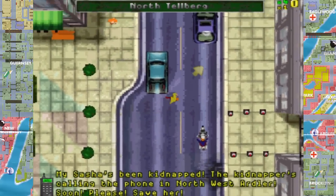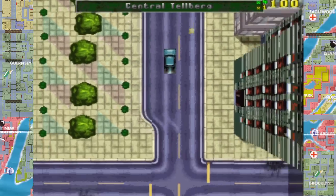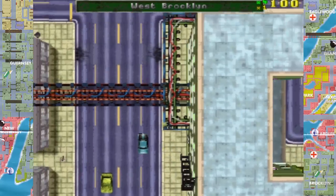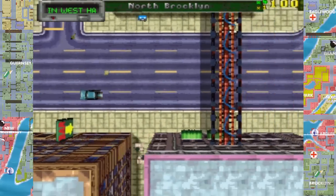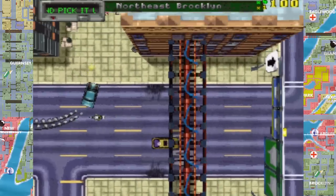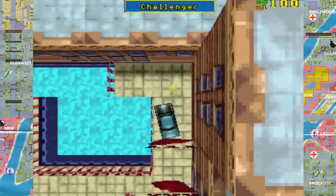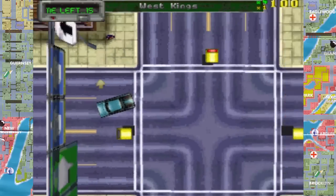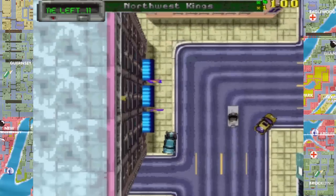I've got to steal a car and get this done. I'm on a mission already. It starts you off with some guy going 'My Sasha's been kidnapped.' I never ever successfully complete this one. Get to this phone — and then I get there and he goes 'get to this one.' I've already messed it up haven't I? She's dead. Oh well, nothing you can do about it now. She should not have gotten kidnapped while I was on duty.